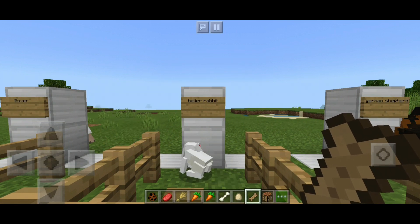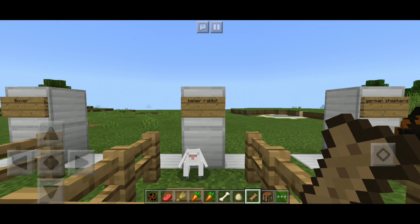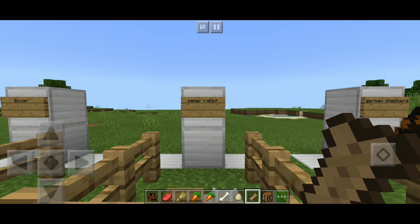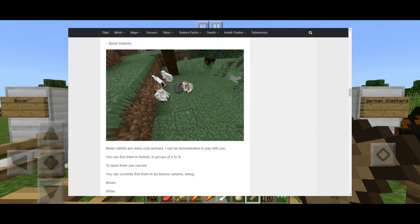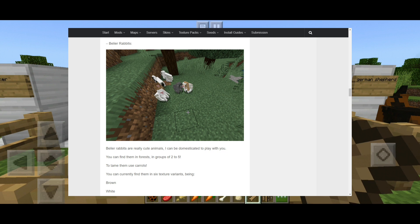Next is the Billiard Rabbit. Billiard rabbits are actually really cute animals that can be domesticated to play with you. You can find them in forests in groups of 2 to 5. To tame them, use carrots.